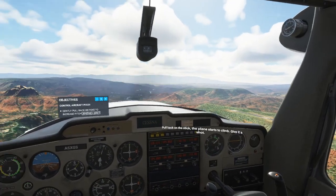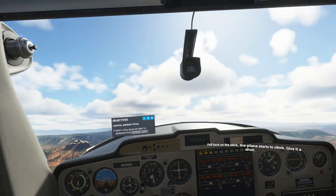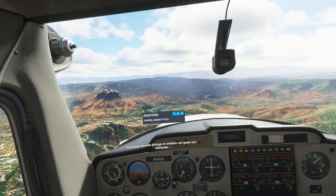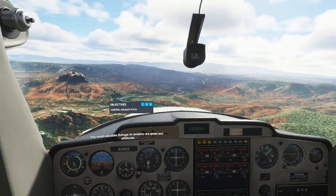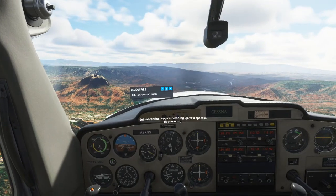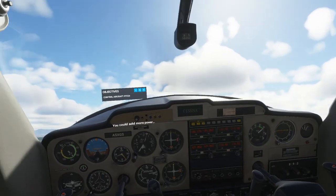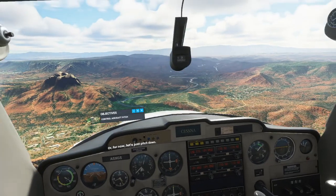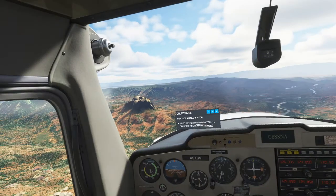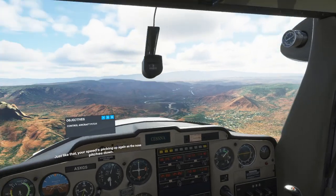Pull back on the stick and the plane starts to climb — give it a shot. The most valuable things in aviation are speed and altitude, but notice when you're pitching up, altitude is increasing. You could add more power, or for now let's just pitch down. Just like that, your speed's picking up again as the nose pitches down.